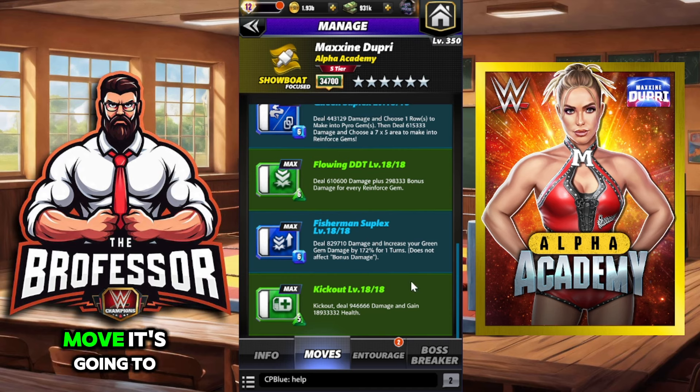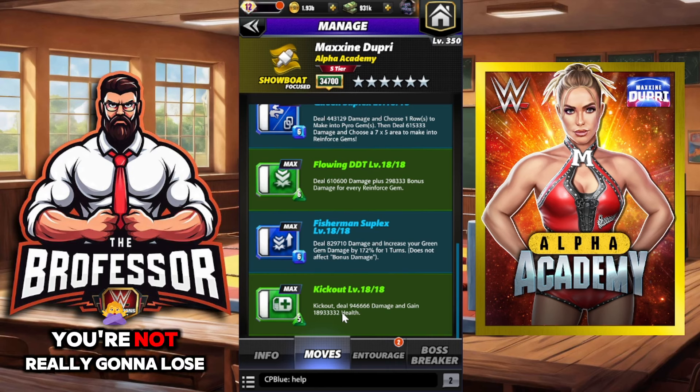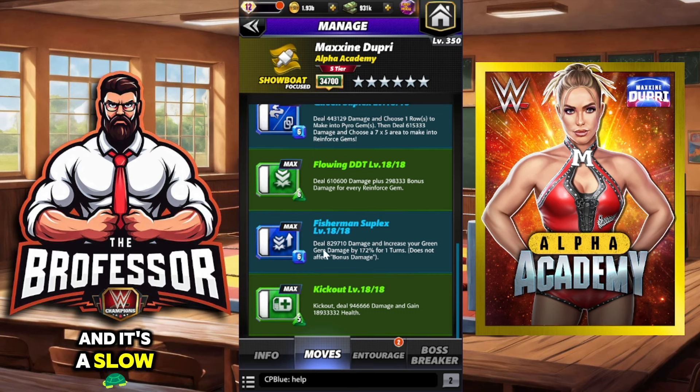The second move I'm skipping is a defensive kick-out move — it deals about a million damage and heals you for 18 million health, but it requires you to get pinned. That 18.9 million health stays the same, you can't increase it, and it's a slow burn. She just has better movesets, so those are the two I'm not going to show. Now let me show you what I did find with Maxxine Dupri.